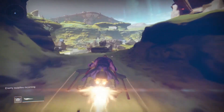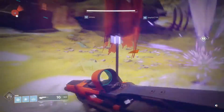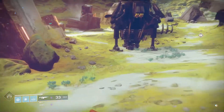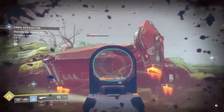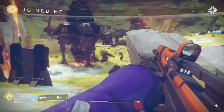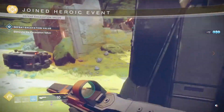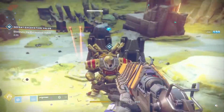Here we are again on IO. I'll load in to the very familiar public event here. Turn it heroic by destroying this ship — the boss will immediately land. I do love these Cabal lander missions; they are so easy to activate heroic even alone.